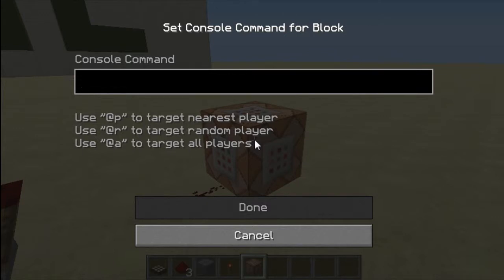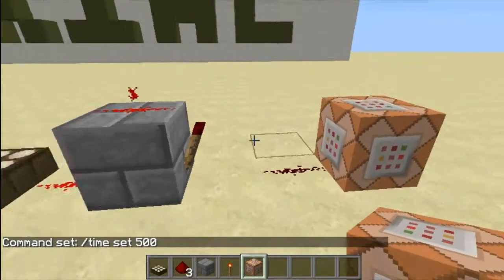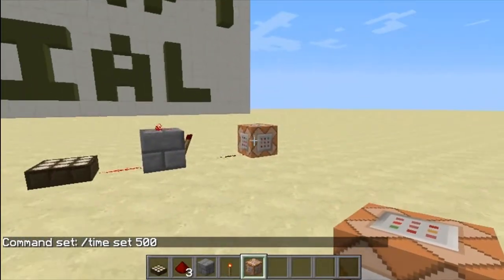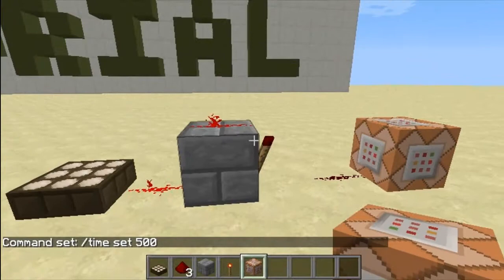This will get you your daylight sensor. In the command block you need to type 'time set 500' — well, I prefer 500, you can do zero, it works the same way.